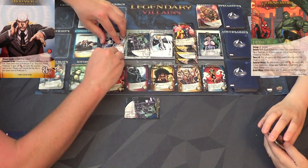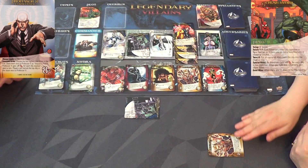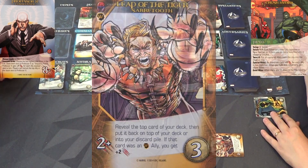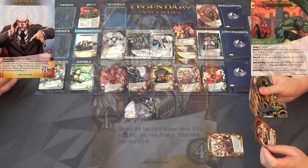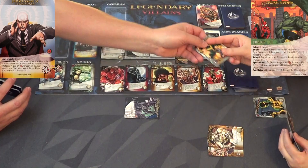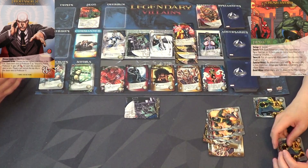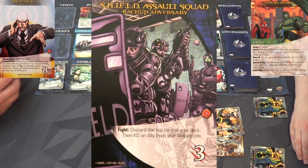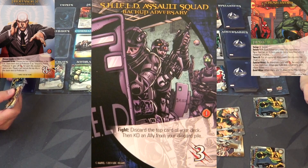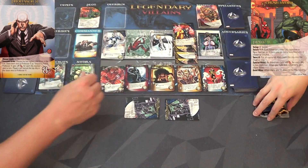I'm gonna play Leap of the Tiger Sabretooth - reveal the top card of your deck, then put it back on top or into your discard pile. I'll put it in my discard pile. Then I'll play Take One for the Team Sabretooth - reveal the top card of your deck, if it's a brotherhood ally you may draw it. It is not, so KO it. That's only two... three, four, five. Okay, so I can at least get the backup squad.